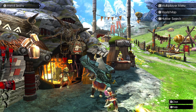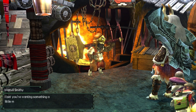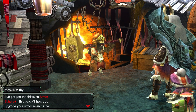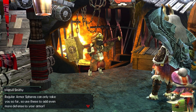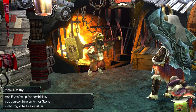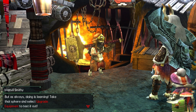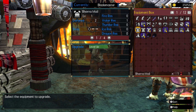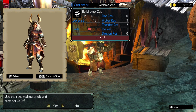Let's talk to the smithy. The smith heard we trampled all over that Malfestio. He gives us an Armor Sphere Plus - this will help upgrade our armor even further, since regular armor spheres can only take us so far. You can find these in the field or as quest rewards, or combine an armor stone with Dragonite, Ore, or Hercudrome. We got five of them. So let's upgrade our armor one step further.